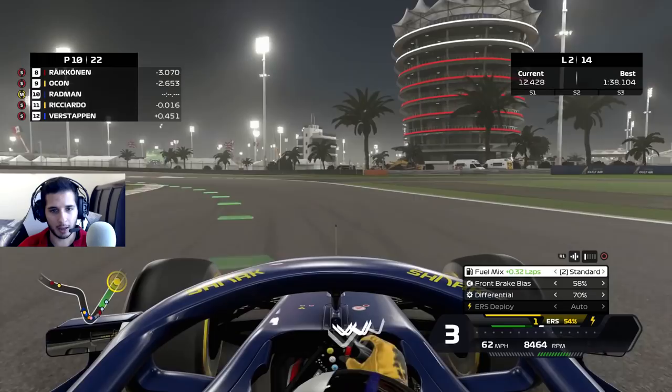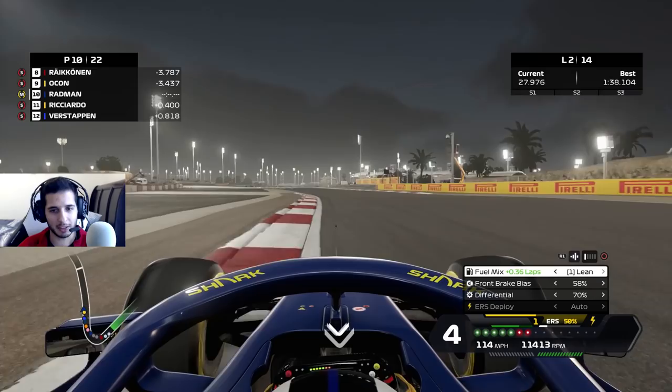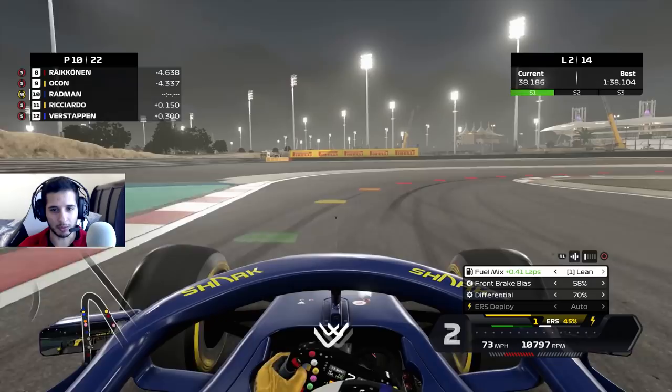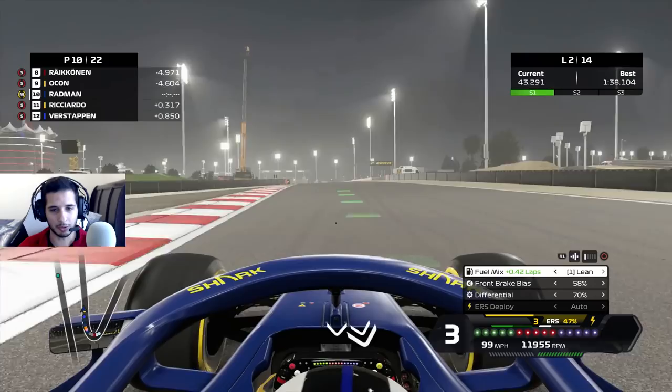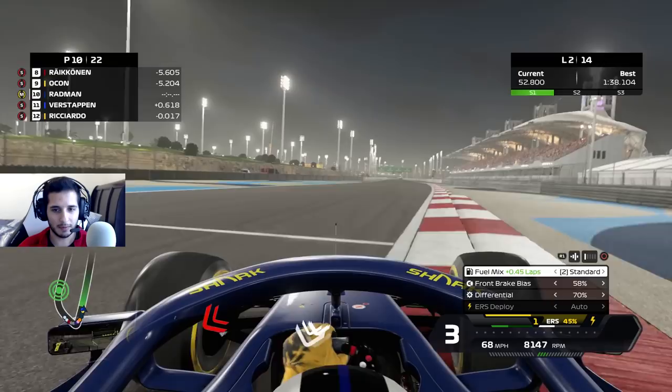We're going to defend that. Get back on the throttle, go back into lean — stay in lean all the way through sector two. I'm going to be such a nuisance; this is literally my entire strategy this race. Why are you trying to make a move there, Ricciardo? You can't make a move there. I'm just going to park my car and hold up the entire field. Going back into standard — Ricciardo's pissing me off. Oh no, I locked up the brakes.